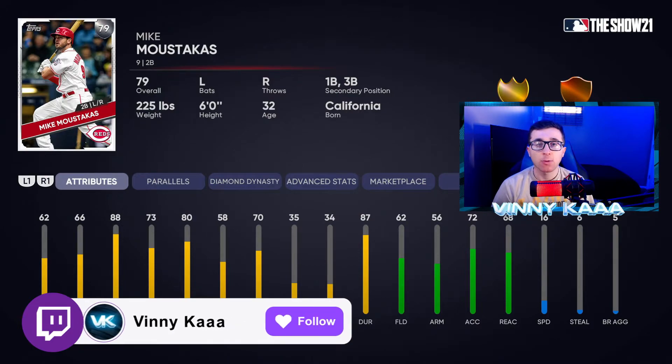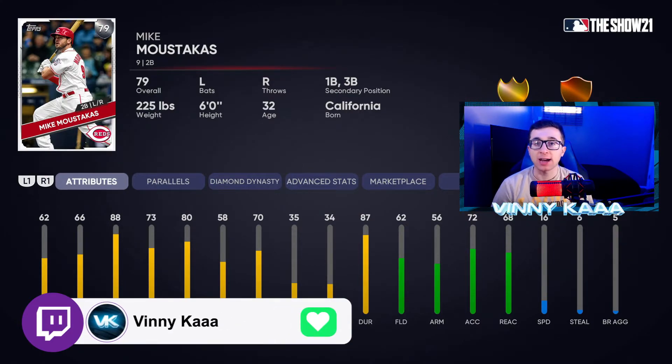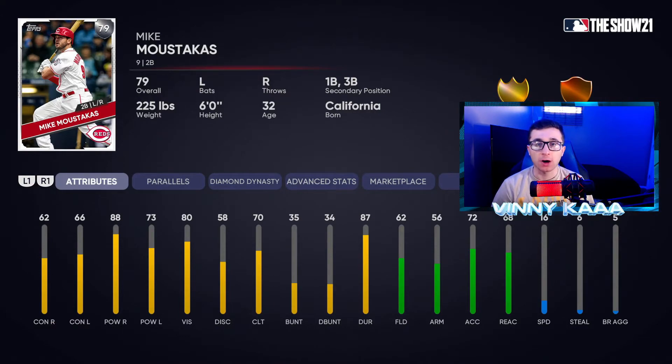Now we're talking silver cards. The first one is Mike Moustakas. You're not going to find more power at the second base position for a silver card. He has 88 power against righties and 73 power against lefties, and he's not going to kill you in the field. I recommend picking him up.